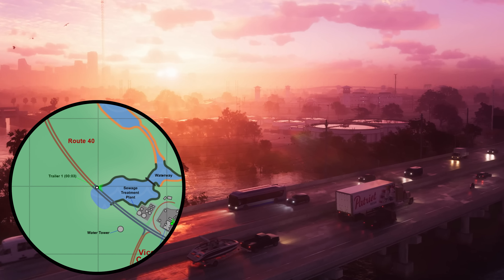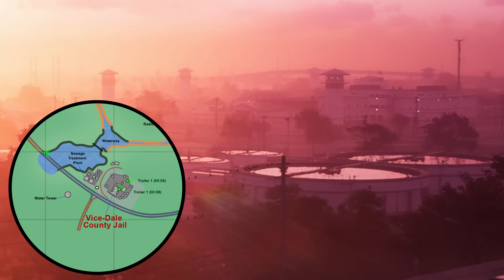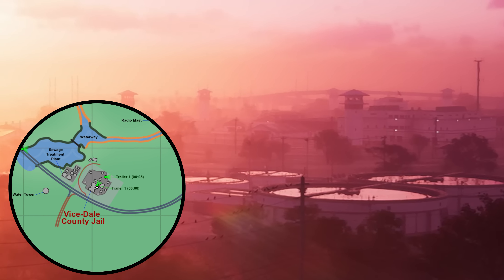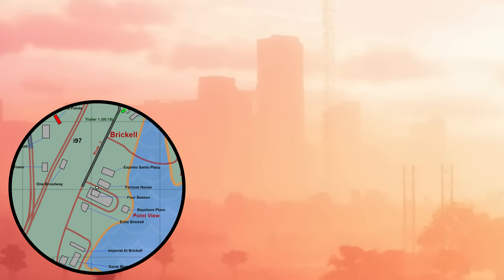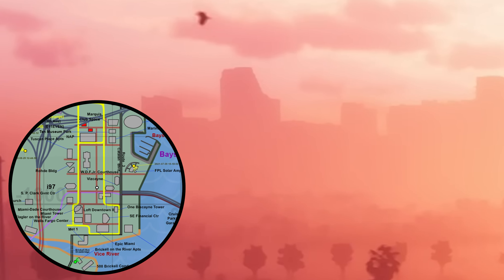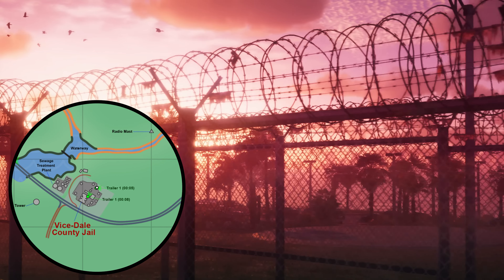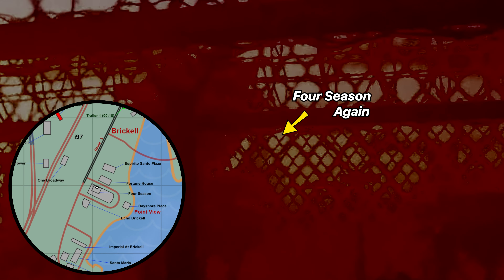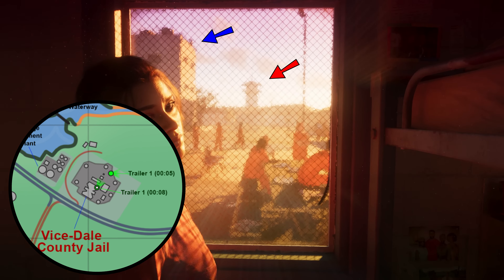In the prison scene, we see a bridge, a sewage treatment plant, the prison itself, and its multiple watchtowers. And in the background, we can see some buildings further into the city center. Here we see an image very close to the prison fence with full reference. Inside the prison, we can see one of the watchtowers and a small building.